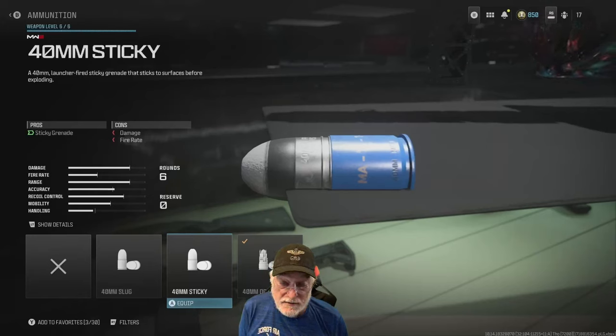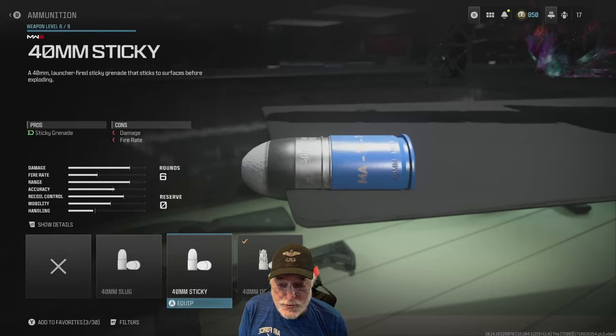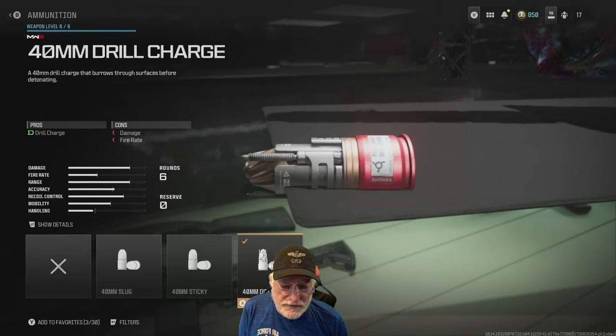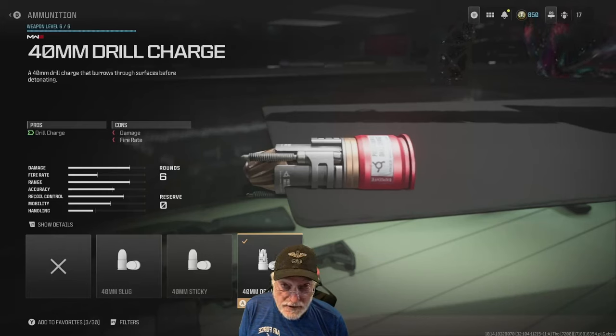There are a lot of times where I stuck somebody, they eliminated me, they ran away, and they also exploded. I got two quad feeds in a row on this — quad feed, die, quad feed, keep going. And then the 40 millimeter drill charge: it's like a drill charge except you have six of them. It'll also work like a sticky grenade in that you can stick it to people. This one will kill the shield holder, so they're not safe from this one.